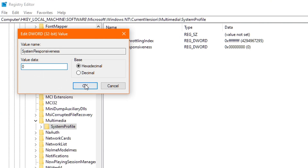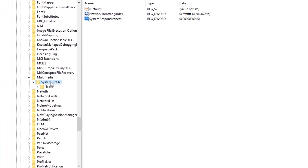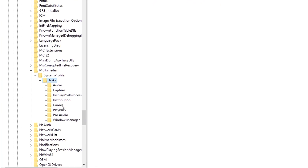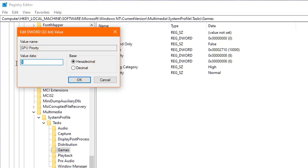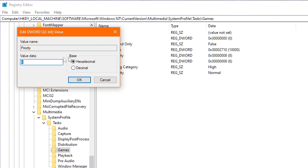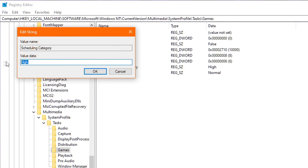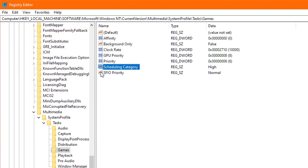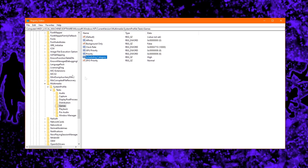Once you've edited those two registry values, head back to the left and double-click System Profile, then double-click Tasks and click the Games folder once. Head over to the right and double-click GPU Priority and set the value data to eight, then click OK. Next, double-click Priority and change the value to six and click OK. Finally, double-click Scheduling Category and change the value data to High if it wasn't already, and click OK. You have now successfully optimized the Windows registry for gaming.